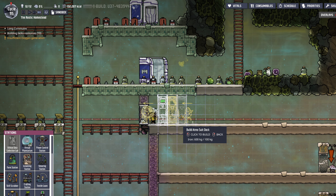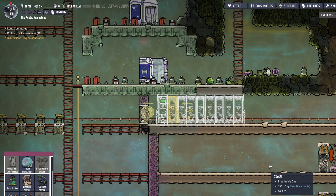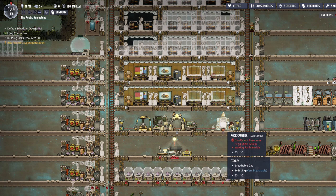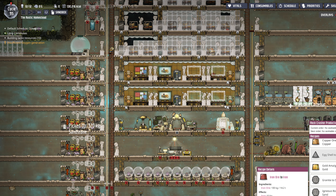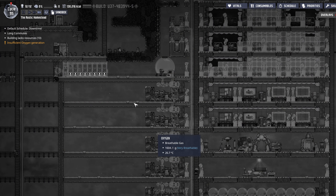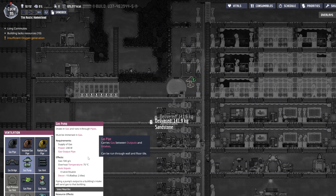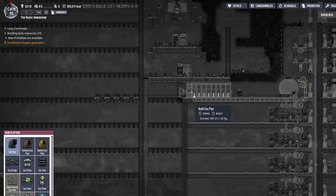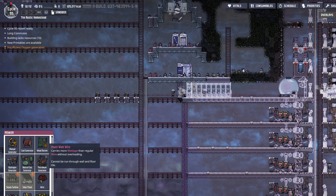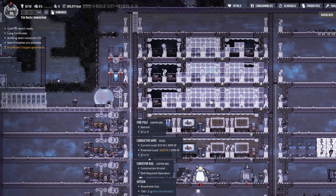We need one, two, three, four, five, six, seven, eight — okay, eight is how many we're getting right now. They might build that now, but that doesn't mean it can be used — I don't have oxygen running into it yet, which is what I was trying to set up here. We can just run a gas pipe like so. Power — don't have conductive wire for that, but that's exactly what we would do: run that to the gas pipe.